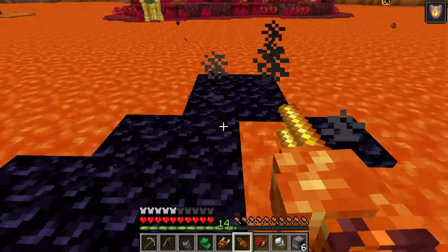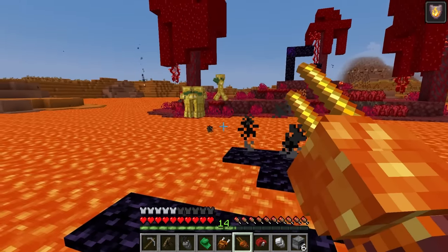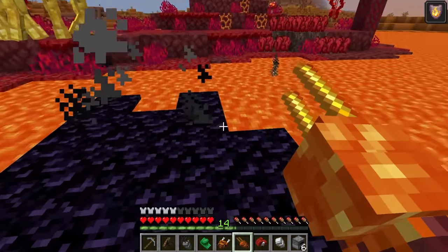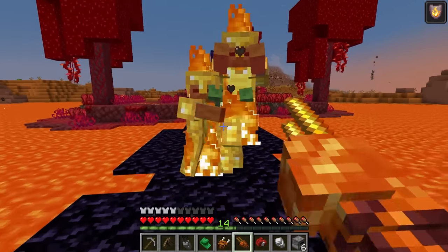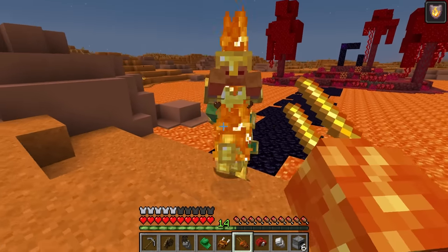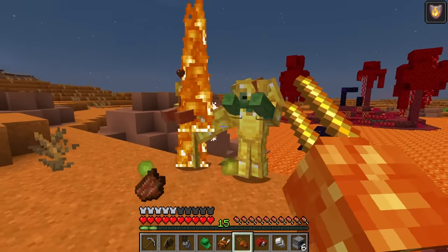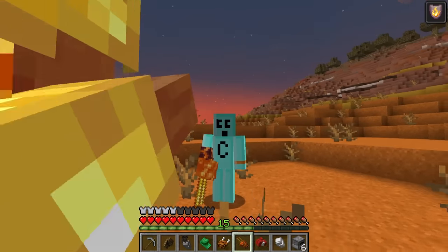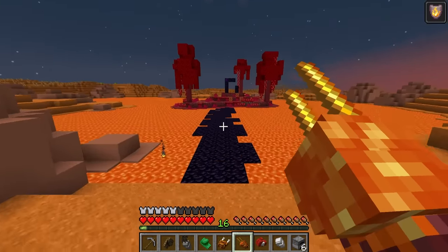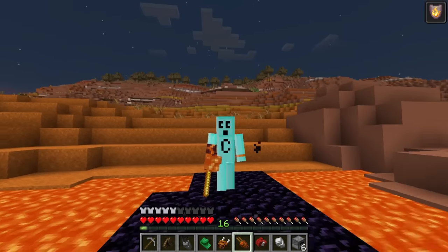I can punch lava to turn it into obsidian — that's pretty cool. I get it — I'm so cool. I've turned lava into obsidian. Hello boys — looks like a nether portal. Can you drop me some gold armor? I could use that to not die from piglins. When I punch mobs it sets them on fire — come on, single file, I have plenty of flames to go around.